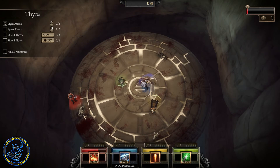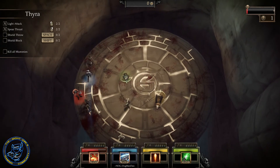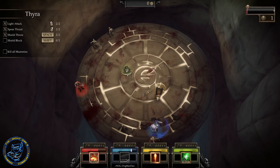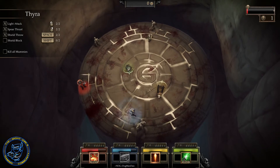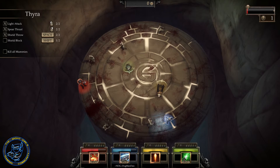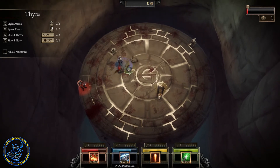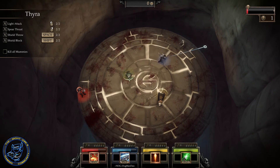She's got a few abilities here as well. It's just a straight light attack that we're doing and here is the spear thrust attack. Pretty cool. We'll have a shield throw on here right there as well as a shield block ability. Real easy to use Valkyrie. I think she's probably the easiest one to work with honestly out of the four. She's light and fast and powerful so pretty easy to work with.